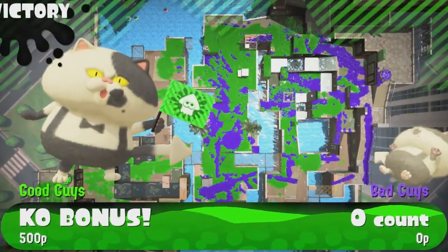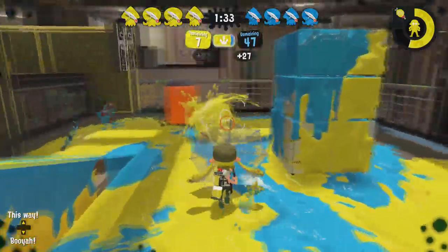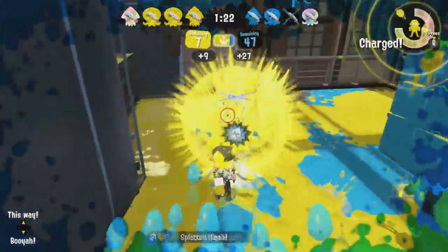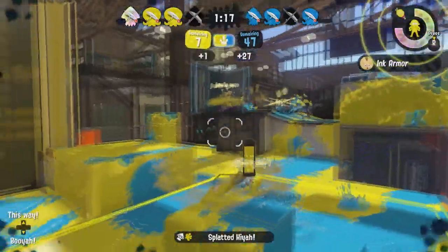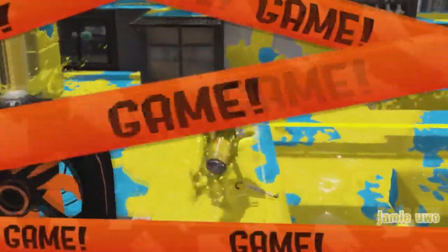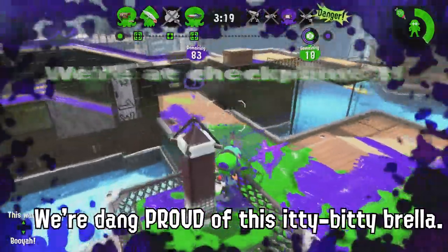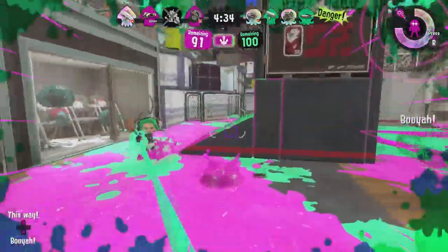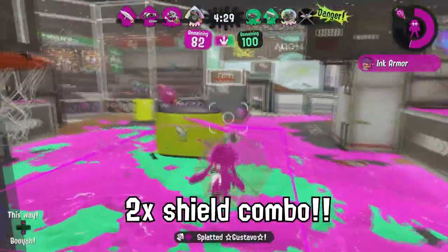We dare to call this weapon the eighth condor of the world. And guess what? There's more to this paper thin, full of wind Barella than meets the eye. If the only thing keeping you from trying this weapon is its poor defenses, we're going to have to take that excuse away once and for all. The Kensa Undercover Barella is stronger than your average undercover — it has ink armor. That means you can fight behind a shield while also having a second shield at the same time.